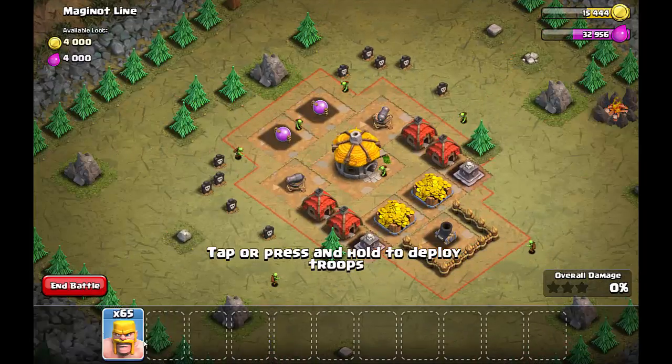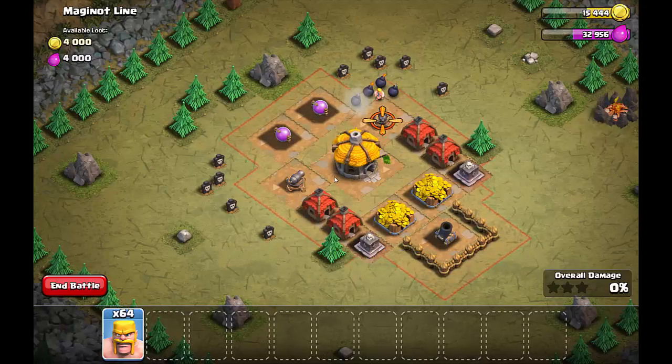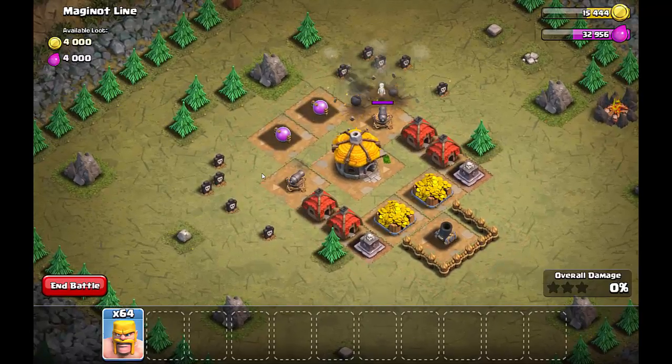The strategy here is to send in one barbarian on each of these cannons, because there are five traps around each one. There are about five bombs there, so we just want to send in one barbarian to trigger the traps. So we'll trigger those.